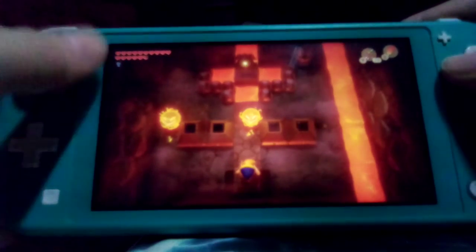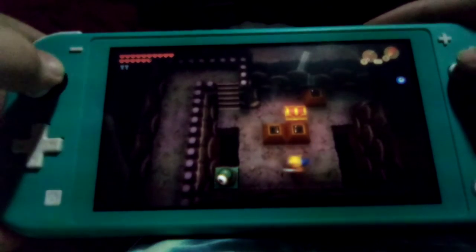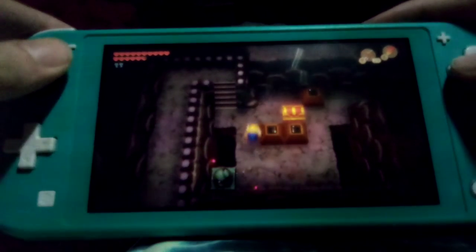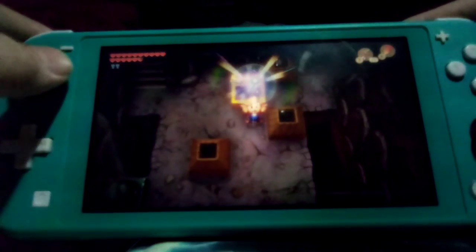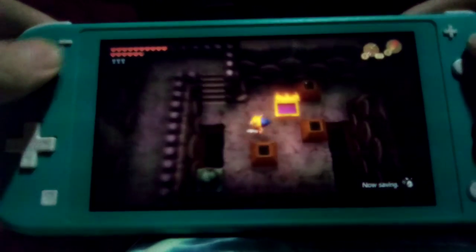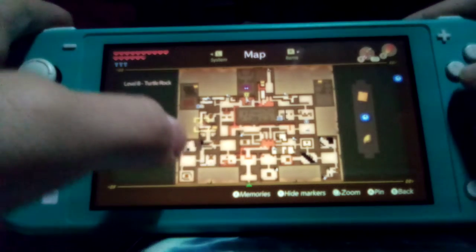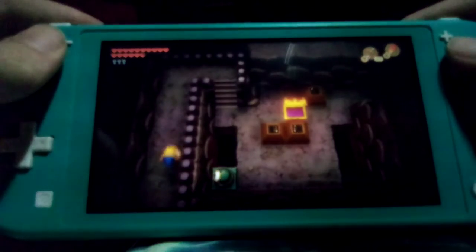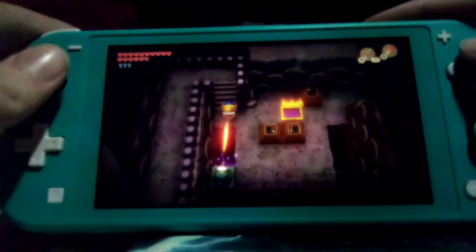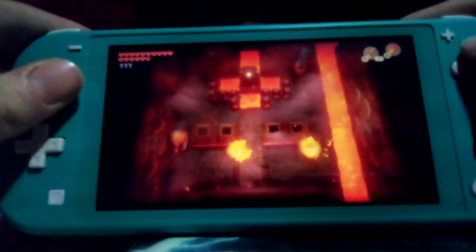Shoot this dude. Here we have our fashion chest. I'm supposed to have to reset the blocks by leaving. So get the key and head up here — we reset the blocks. Remember that room? The very first tile-pushing room? I said don't go up. This is the up. You need an item that you get from the dungeon itself in order to progress there — that's why I said to just ignore it.